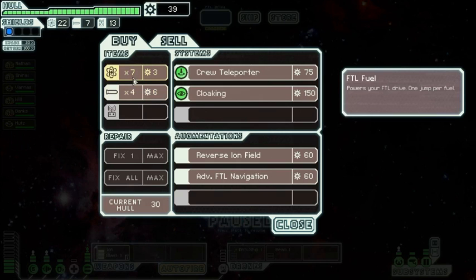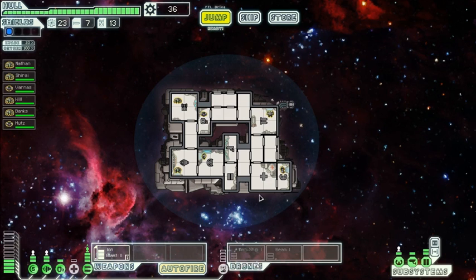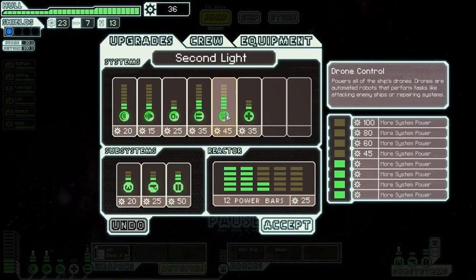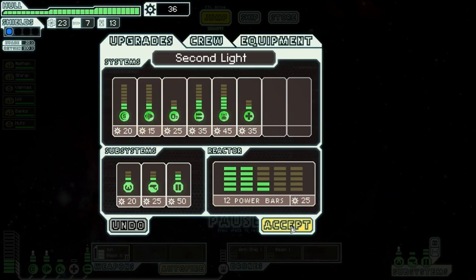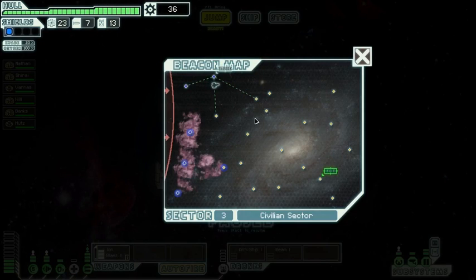We could get another power bar, but I don't think that would allow us to power the medbay and the drones — it's not a big deal. We haven't run into O2 troubles yet. We could always just plug it into engines. We wouldn't have enough to power the engines then. And there's the rebels — yeah, we kind of figured they'd be coming.